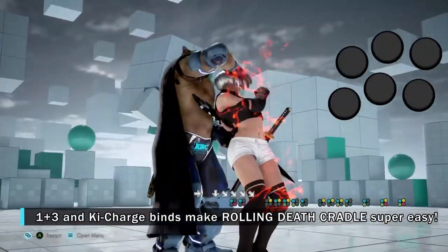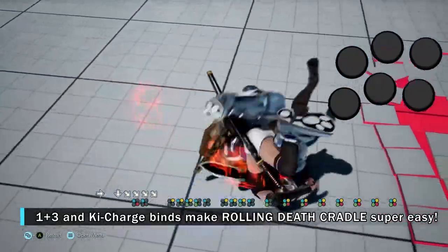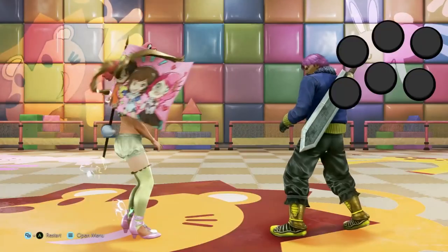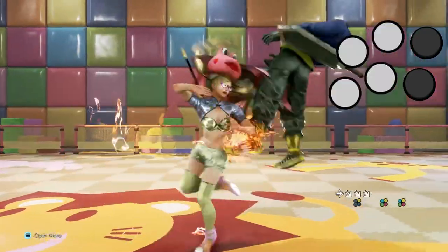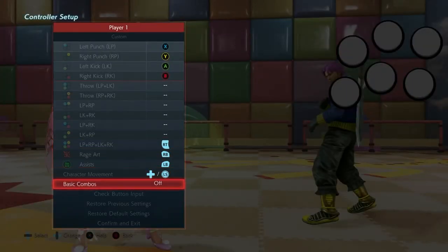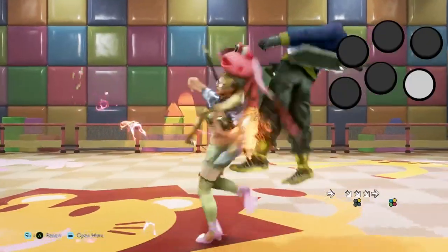It's really that simple — simple inputs, simple RDC, simple life. With this tip, see how you can apply it to your character. It doesn't even have to be for multi-throws only. One quick example is Lucky Chloe's down-forward 2 and its follow-ups — you can simply get the rest of it to come out by just mashing key charge. You don't have to time it. You don't even have to have rhythm. Just mash key charge. Easy.